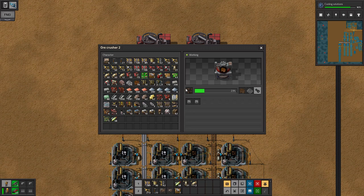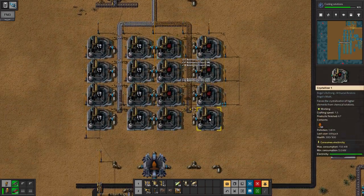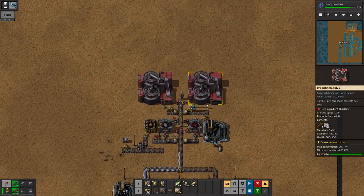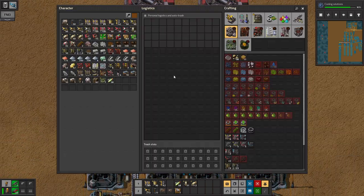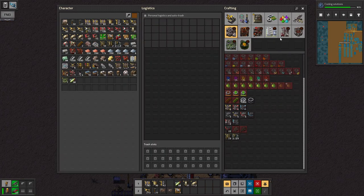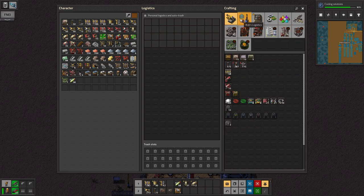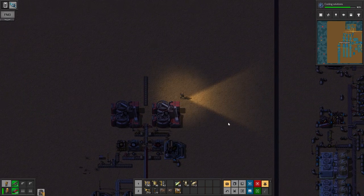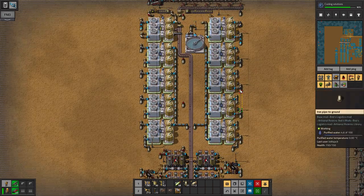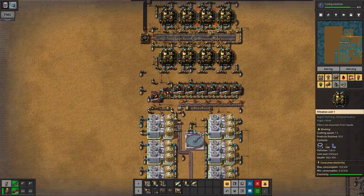Let's try and get rid of this garbage. Is it warehouse time? I think it's warehouse time. I really didn't want to do the warehouses, but it's kind of a necessity. We're actually out of purified water, but that doesn't make sense.